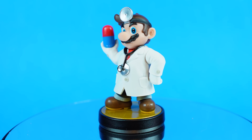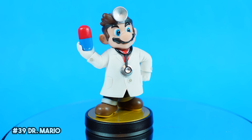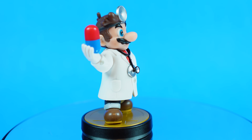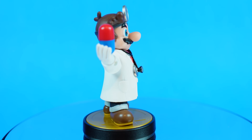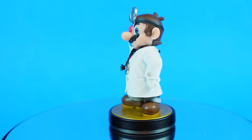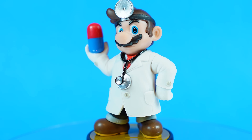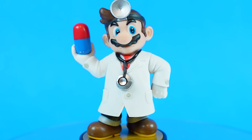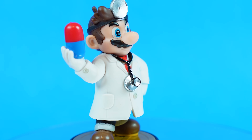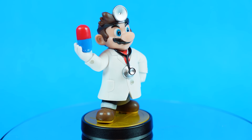Dr. Mario came out in possibly my favorite amiibo wave. Similar to Jigglypuff, this guy was a Target exclusive upon release. I've always been really partial to Dr. Mario — I've never played much of his own games, but in Smash I just love his theme and his additional power a little bit more than regular Mario. I always feel kind of drawn to this amiibo. That simple white lab coat with the glossy red and blue pill makes for a really striking figure. Dr. Mario's amiibo was one case where the novelty of owning him felt especially cool — are there any more figural representations of Dr. Mario?